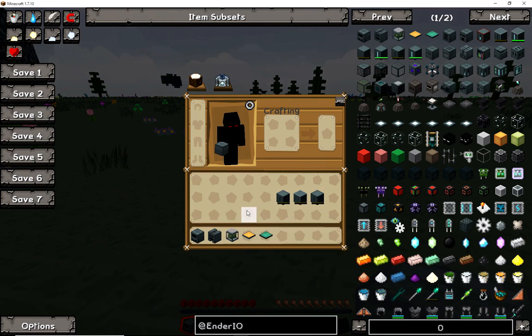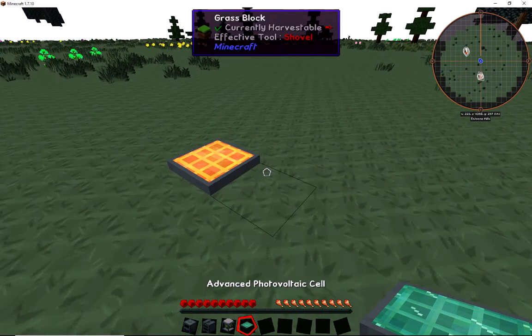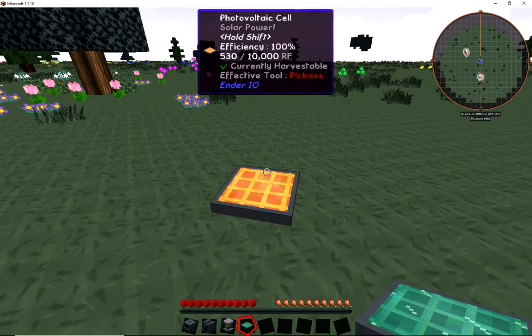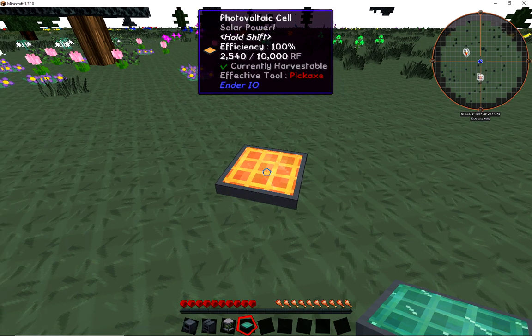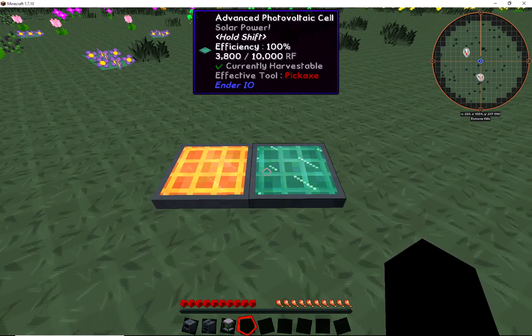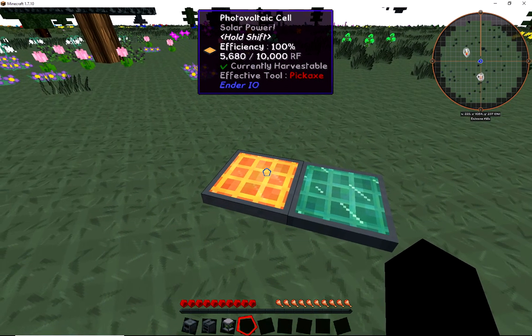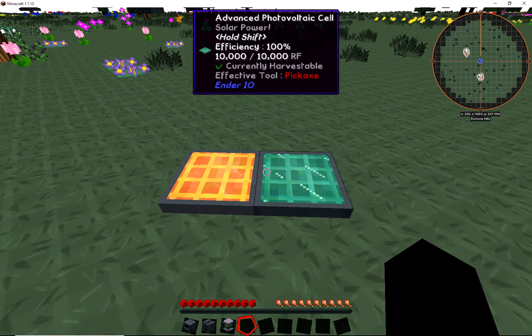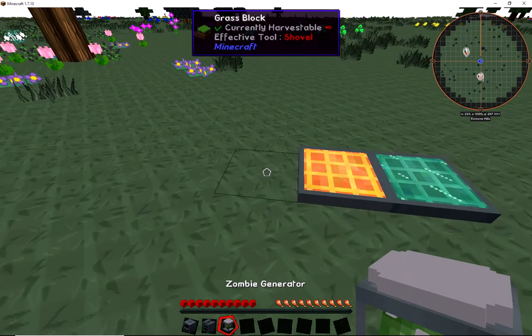Go ahead and place one down here. As you can see up at the top, because I have WAILA, it's giving me information on the item placed. Right now it's being charged and it can hold 10,000 RF. The difference between both generators is they hold the same RF, but one charges slower than the other - as you can obviously tell, that one's already done while this one's still going.